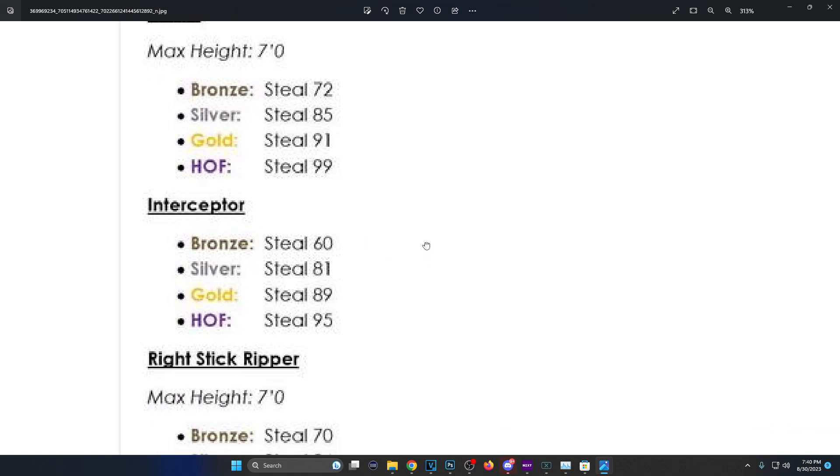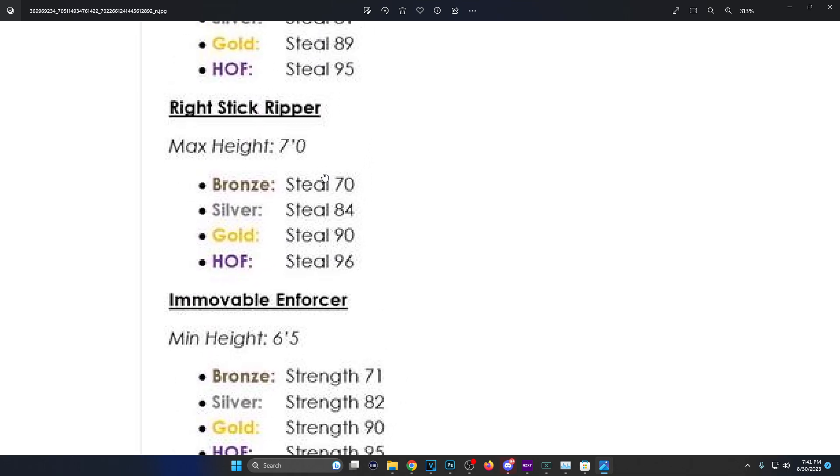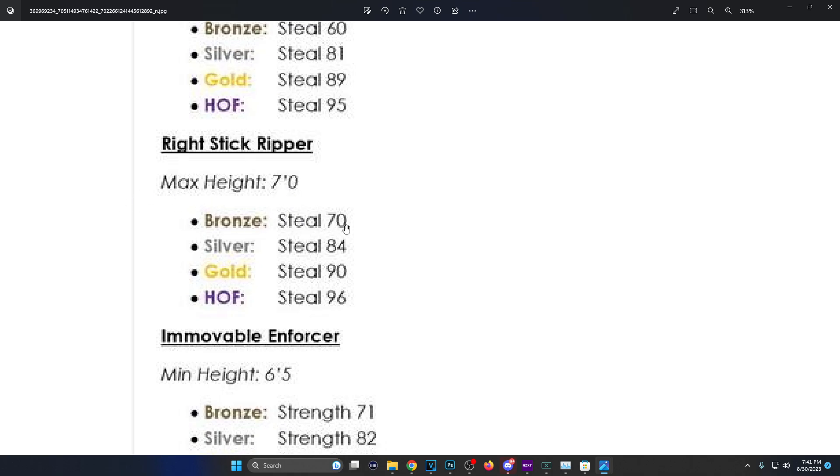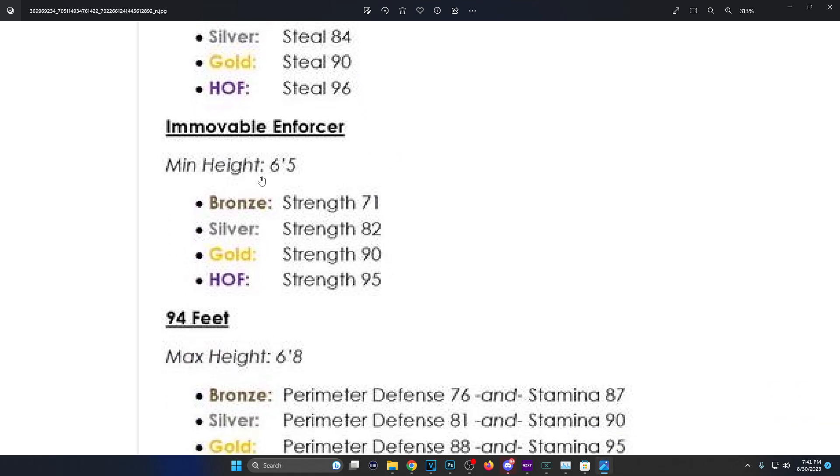Interceptor is my go-to badge — it hurt when I saw silver went up. Bronze is 60, silver is 81, gold is 89, Hall of Fame is 95. They brought Hall of Fame down and gold down, but brought silver up because they saw silver was the sweet spot and monitored what was used a lot. Right Stick Ripper: max height seven foot, bronze 70, silver 84, gold 90, Hall of Fame 96 — I'm gonna be using that.